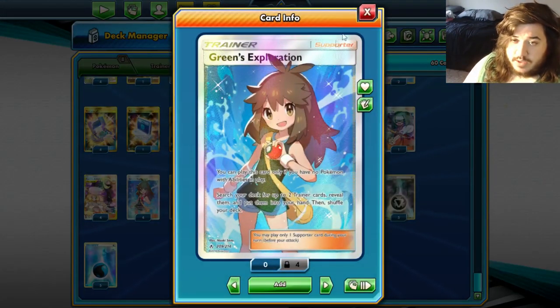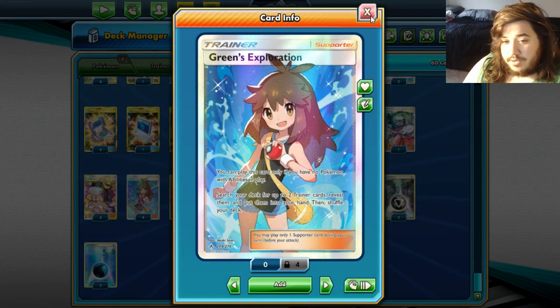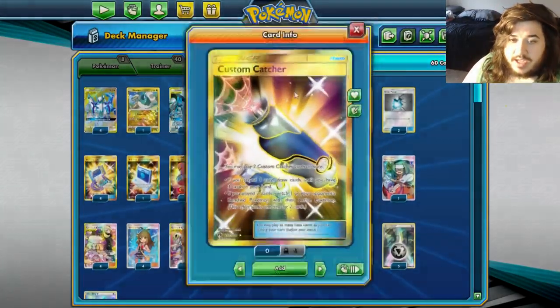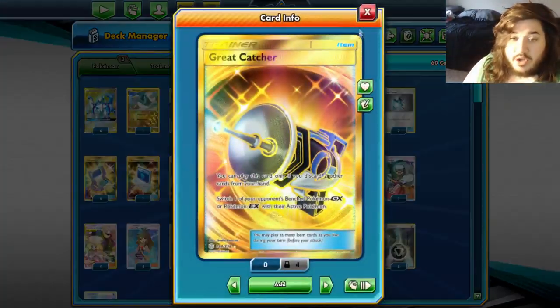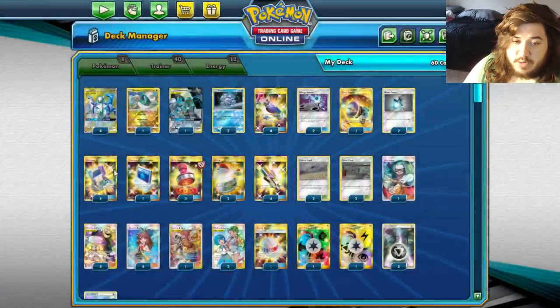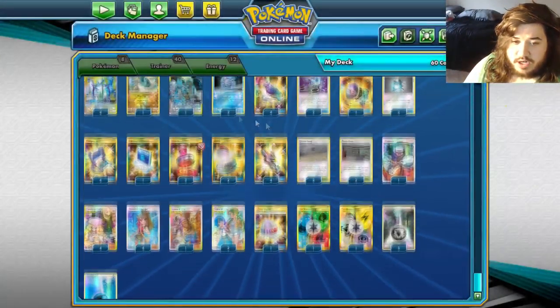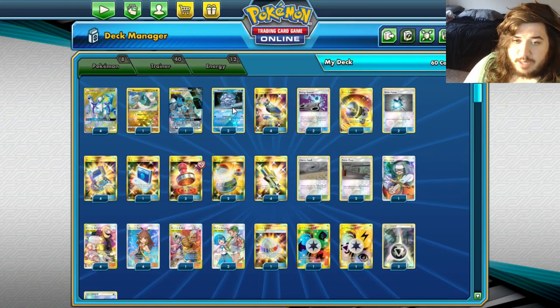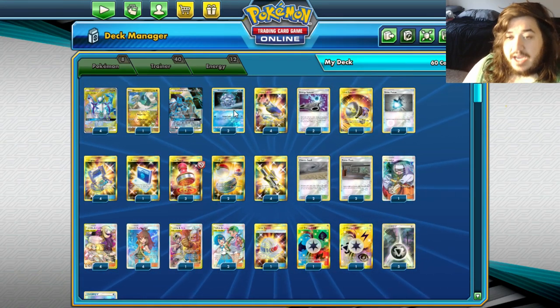We're playing Green's Exploration because we don't have any abilities like Keldeo, so you can search for two trainer cards and put them into your hand. In this deck, we've got Custom Catcher to bring Pokémon to the Active, Great Catcher as well, Indulgent for supporter cards, Great Potion to heal your GX Pokémon, and four Pokégear to search for supporter cards. We have one Communication because you really don't have a way to search out Drapa and Coragonal otherwise.